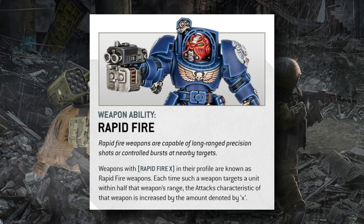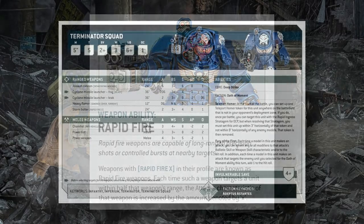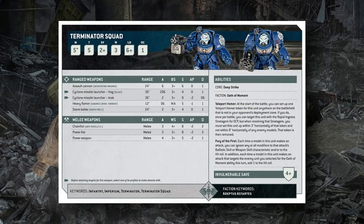Melee weapons have also gotten some changes. Power fists have lost their minus one to hit, now sharing the same weapon skill as regular weapons. The sergeant has a power weapon with four attacks, while regular power fist models have three attacks — lower attack value but hitting on threes with the same AP as the power weapon. Power weapons are going down to AP2, and the chain fist has also lost two points of AP going from AP4 down to AP2, retaining its minus one to hit at a four-plus weapon skill.